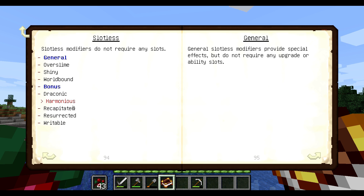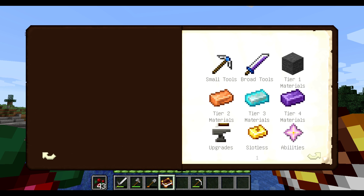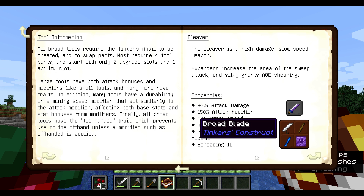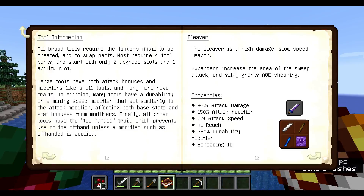I think our best one is going to be the cleaver, because we can get beheading with it. With beheading we can get decapitated grains — one upgrade slot. So I think combined together that'll be a good thing. As far as ingredients for what we want to use, that's where we get into the problem.